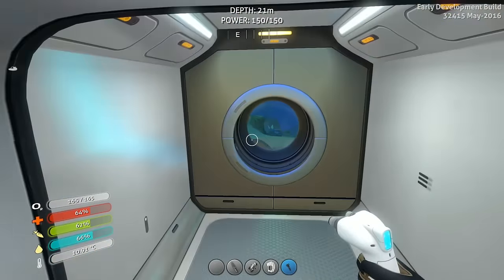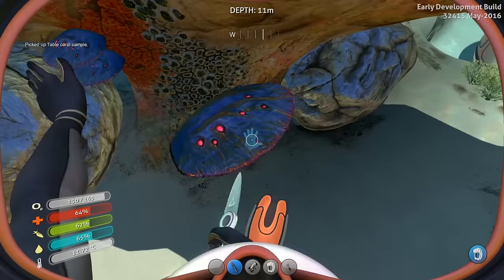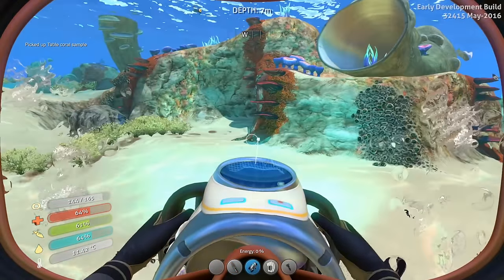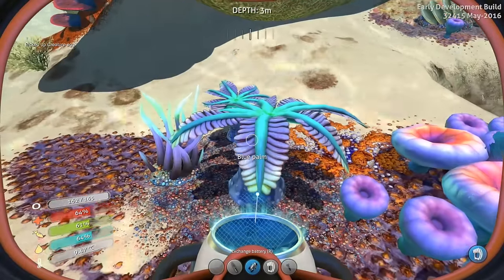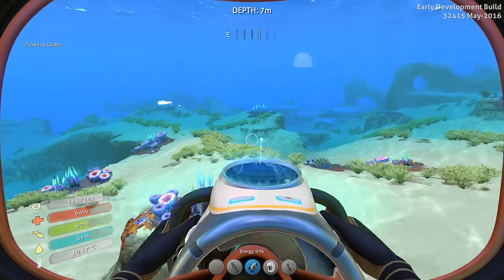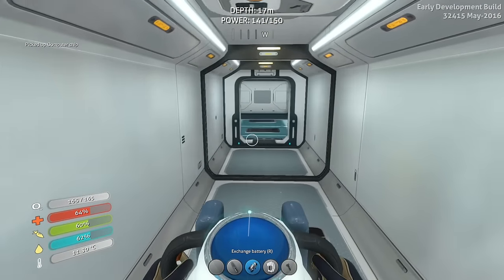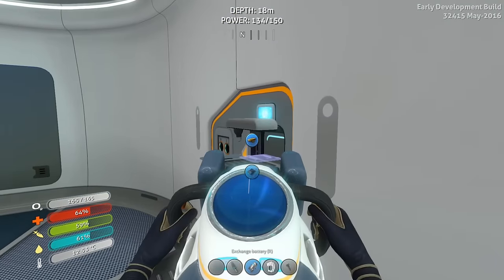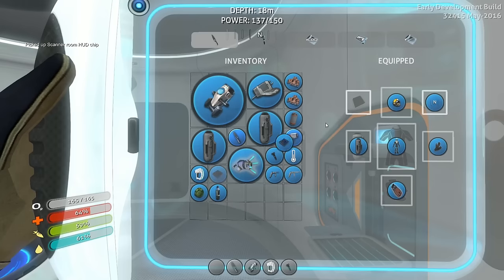Now I just need two table coral samples and a quartz. We're limited on how many we can make now. I cannot break it in half - that's literally it. It doesn't suck though - it makes more sense because we have an unbelievable amount of table coral samples. Creature egg - a new one! Blue palm too, cool - I didn't know that was there. Quartz! Okay let's get back. Alright, let's make the computer chip real quick and then we can go into the scanner room and make that HUD chip. That's gonna be awesome. Boom!